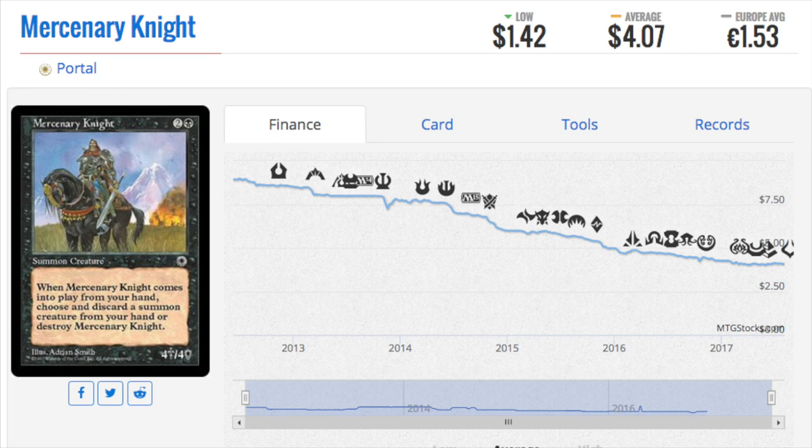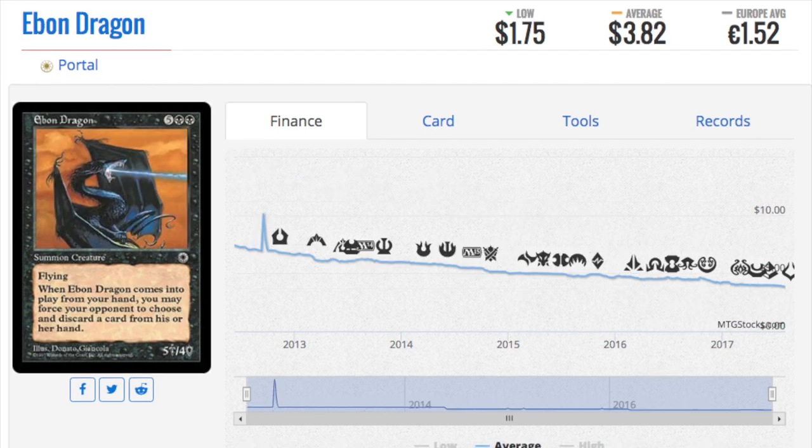Mercenary Knight was considered one of the strongest black creatures you could play. The most expensive card in Alliances was not Force of Will — it was Balduvian Horde, a five-five for two and two red where you discard a card at random. That was worth like two playsets of Force of Will at the time.